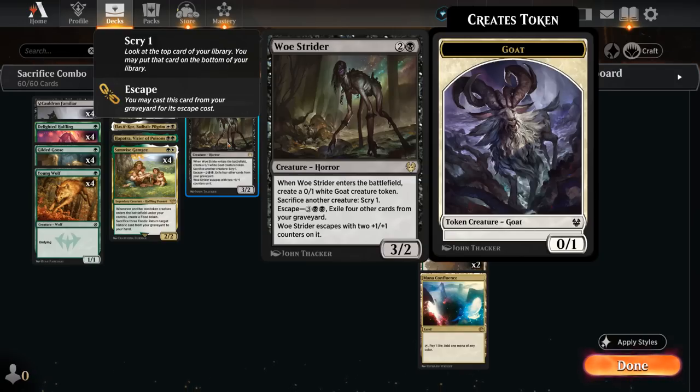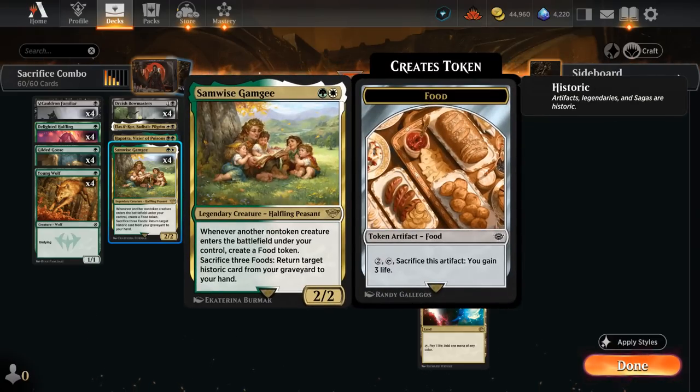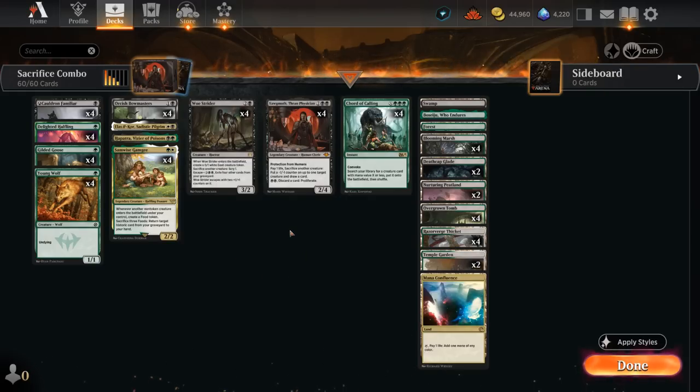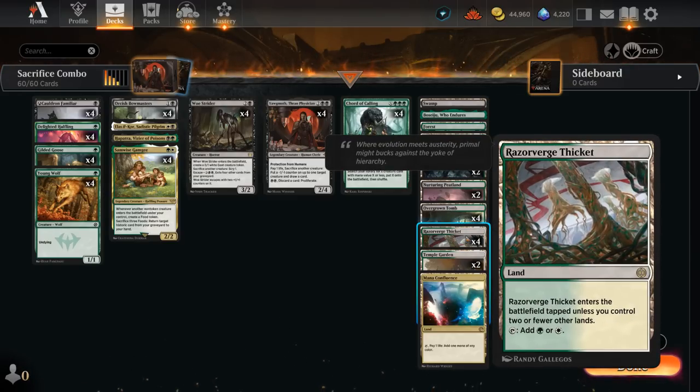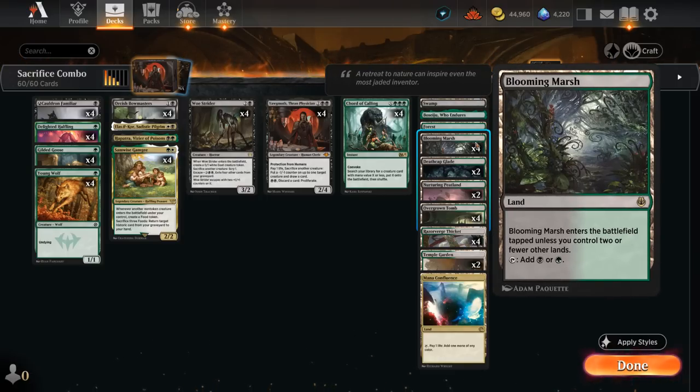Between the escape from Woe Strider, Yawgmoth drawing extra cards, and Samwise potentially getting back some legendary cards from the graveyard, we can also play a longer grindy game against removal-heavy decks. The mana base can definitely be fine-tuned a bit more, but it's been relatively happy. We've got some fast lands with the Thicket and Blooming Marsh, since our deck tends to win pretty quickly so we don't need to worry about entering tapped too much.